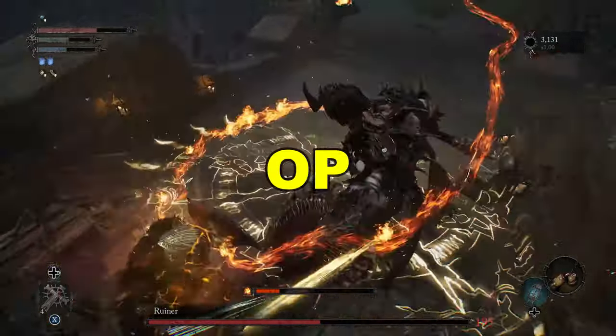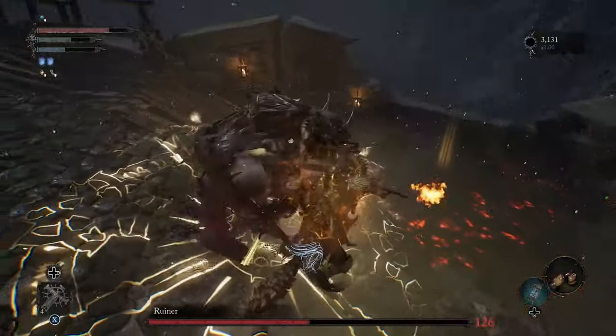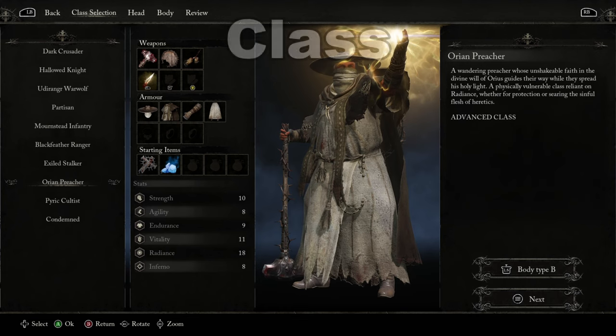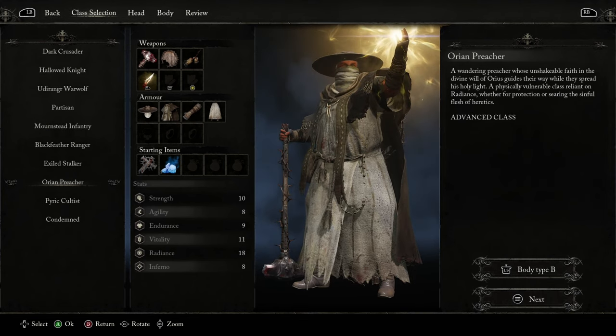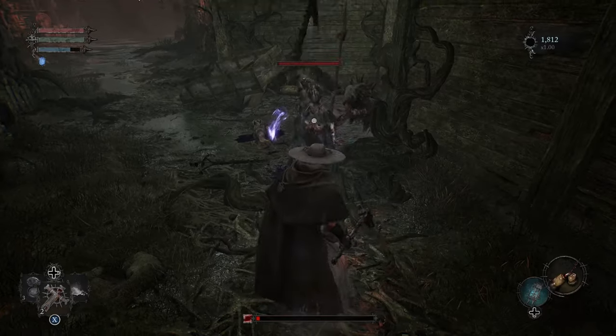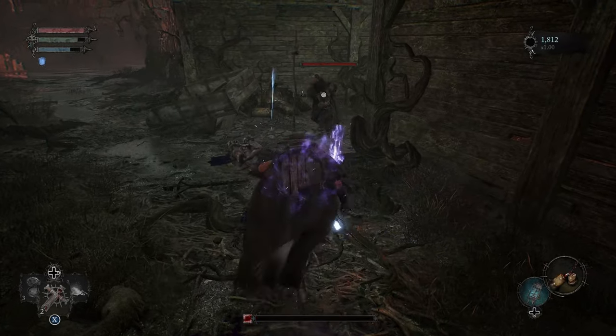This is the best OP tank paladin in Lords of the Fallen. For your convenience, I will display the full build at the end of the video at around level 45. For your starting class, you want to select the Orion Preacher. This is the most powerful starting class as you have a whopping 18 in your main damage stat. Radiance also starts pretty strong and gains access to excellent spells very quickly.